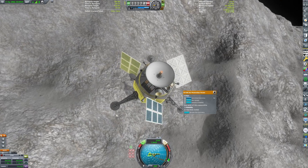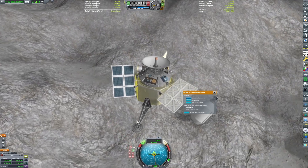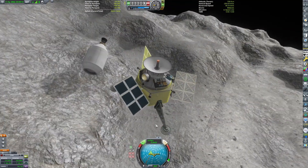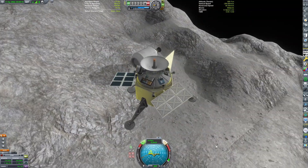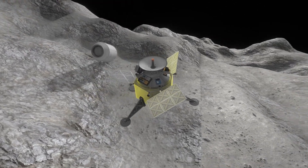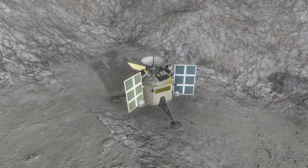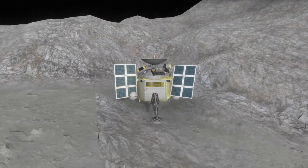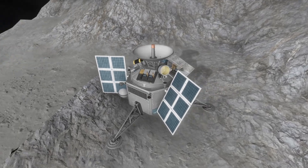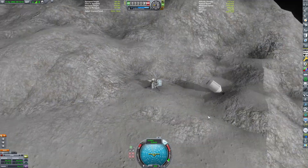Since we have no reaction wheels, I had to carefully adjust our landing time so that our single working solar panel would face towards the sun, because we lost two of our three solar panels. Making use of all the RCS propellant, we can slowly come onto the surface. If you just de-orbited yourself and let the craft fall down, I'm pretty sure it would land fine on its own. But we can come to a nice controlled landing. And after toggling off that annoying highlight on the damaged parts, we have now landed on an asteroid.